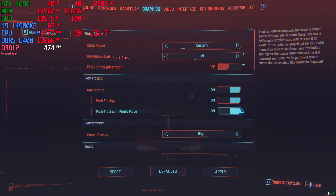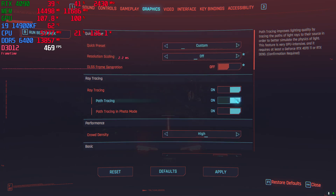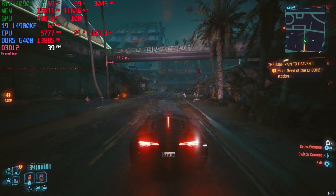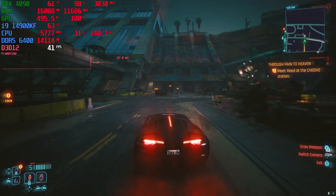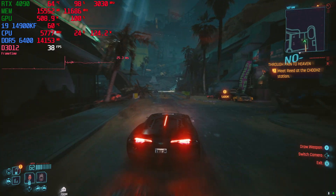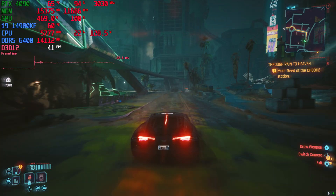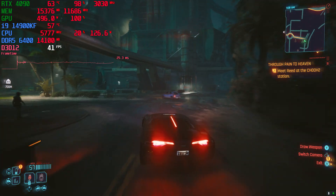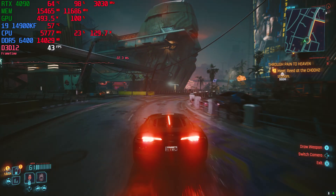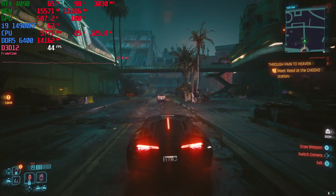Let's just try native 1440p with everything turned up. Path tracing is enabled, so native 1440p — I just want to see how it runs without using DLSS. From my end, at least on my 4K native screen, it does look a lot more grainy, but it does seem to run pretty smooth. Not too bad.